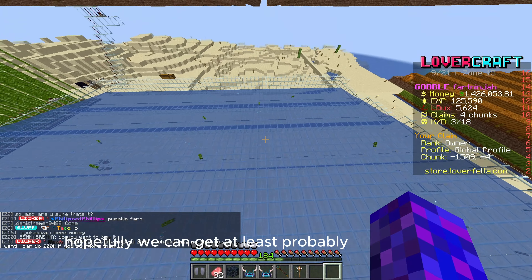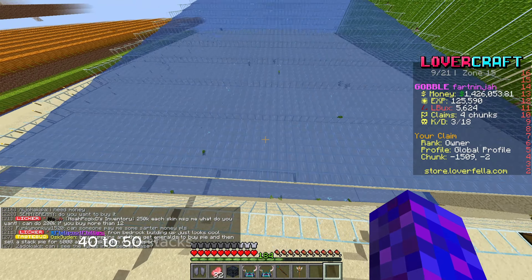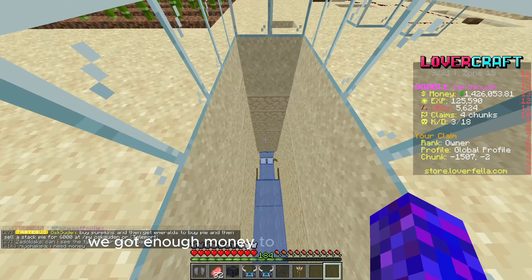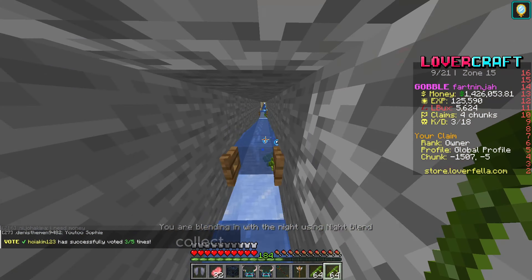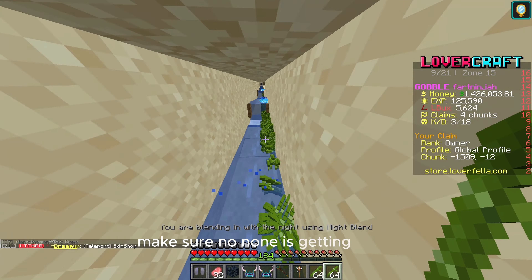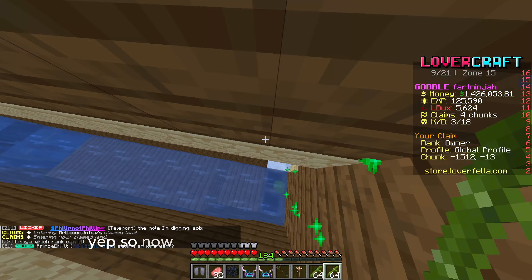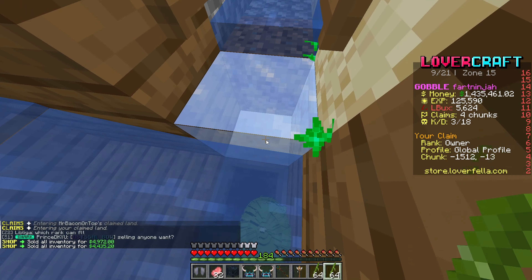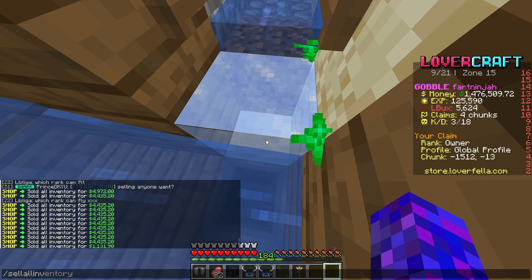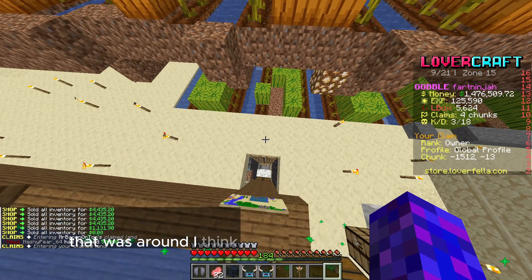Hopefully we can get at least 30-40 stacks, maybe 40-50 stacks — that's what we're hoping for today. We get that level set and we've got enough money to probably finish us off. Collect all of it whilst flying, see how far it's going, make sure none is getting stuck. And we get shot out into the hoppers. Now all we need to do is sell all inventory. There we go, that's all sold — that was around 50k-ish.